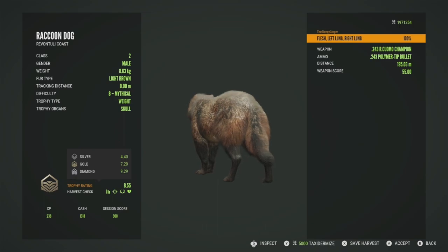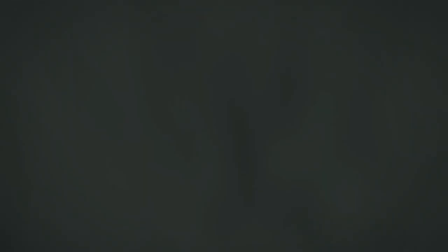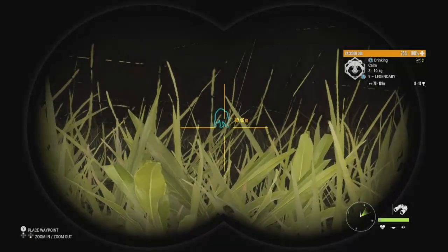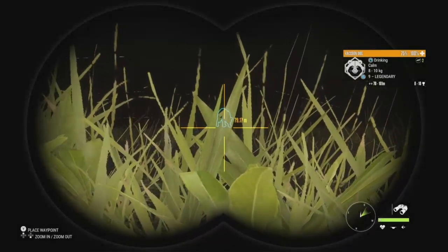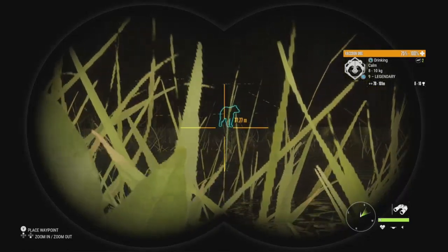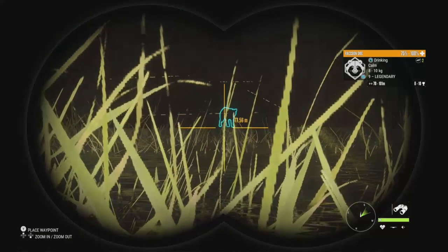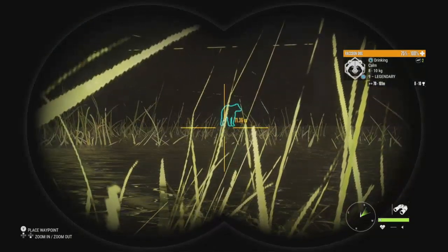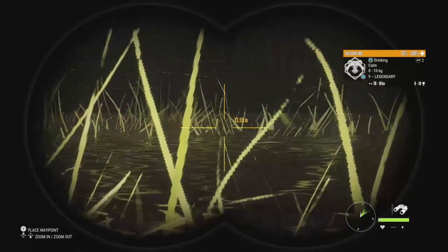Let's get him accepted and go take down that 9 legendary. He's got estimates of 8 to 10 — we know diamond is 9.29. Right now we're about 75 meters out. I'd love to take him with the air rifle but I'm not sure we'll get that close. The wind isn't the best but they're pretty calm right now.